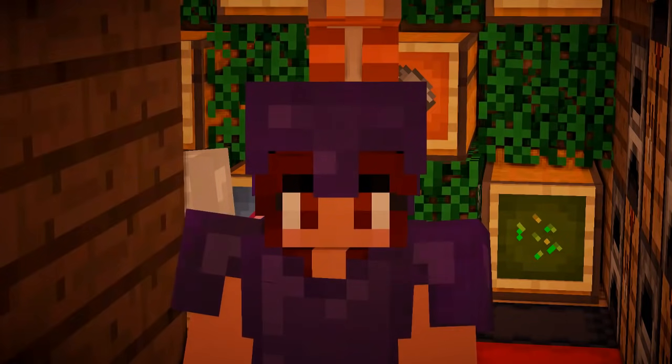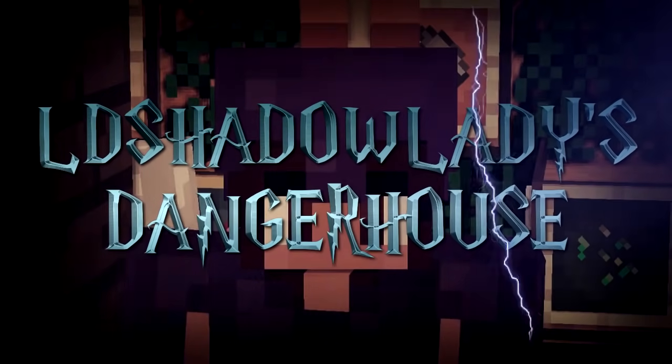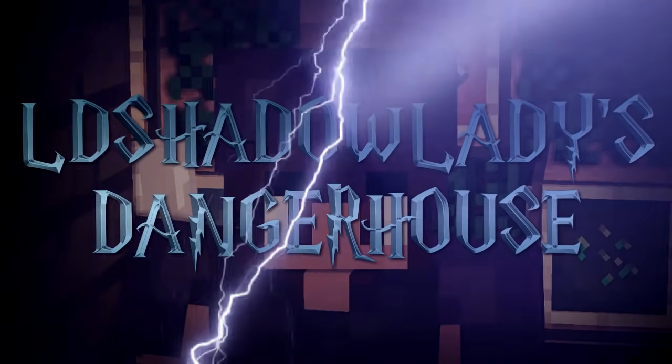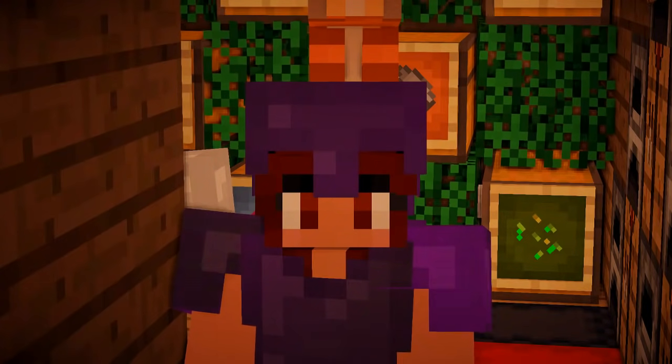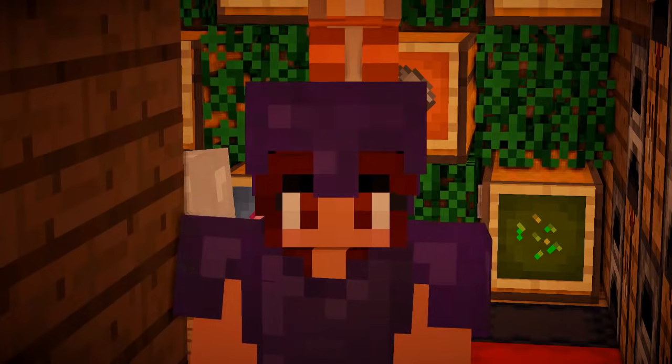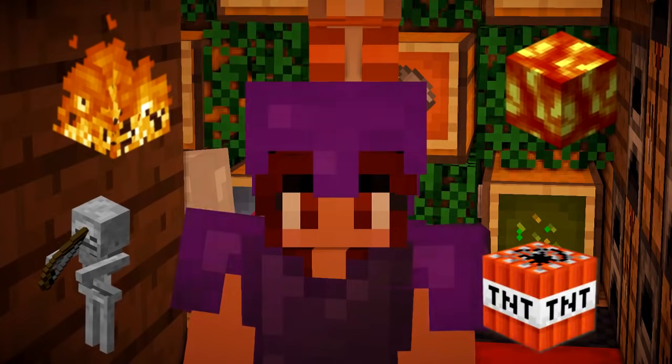Well today guys, this episode is going to be a little bit different because I am heading to LD Shadow Lady's Danger House and I could potentially die. So to prepare for this danger house I need to think of everything that could be inside of this place — fire, lava, evil mobs, traps and quite possibly my demise.